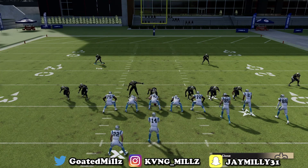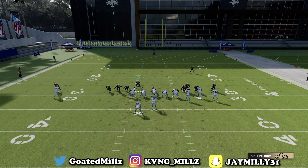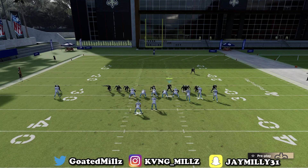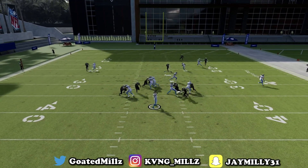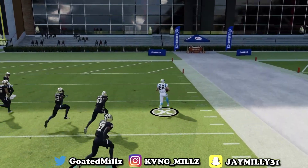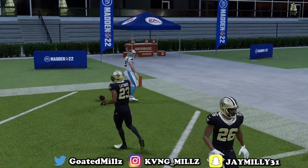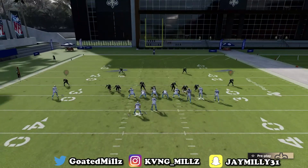Blitz all linebackers, blitz all linemen, contain. This zone type will make sure he doesn't scramble out — keep all the cheese straight. That's exactly what you want on third and long. Just make a tackle — that's all you want on third and long, fourth and long. You want something in front of you, and that's Cover 2.